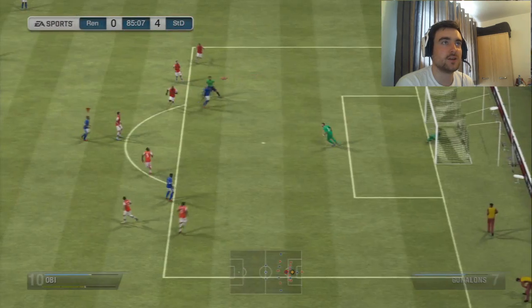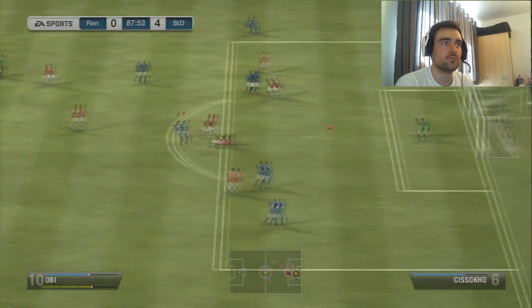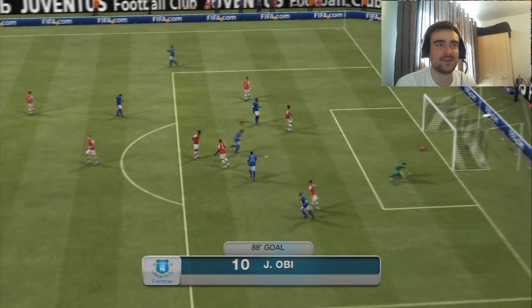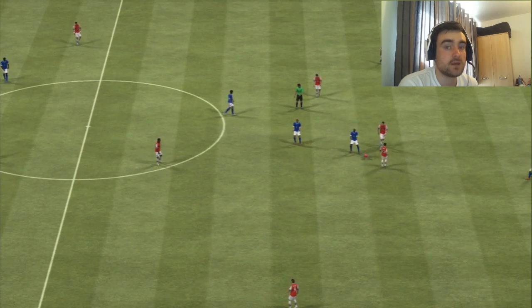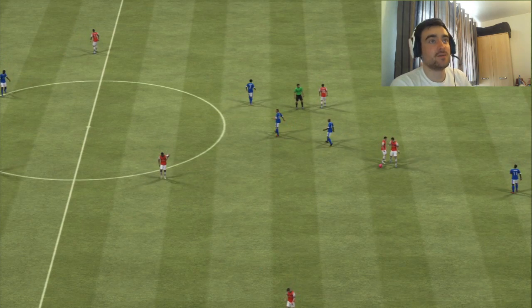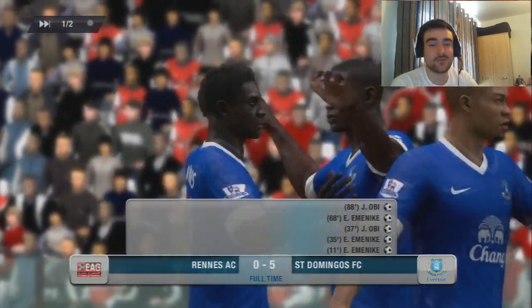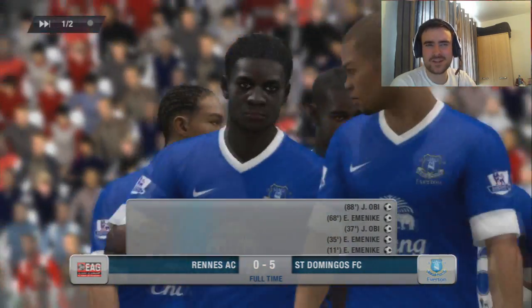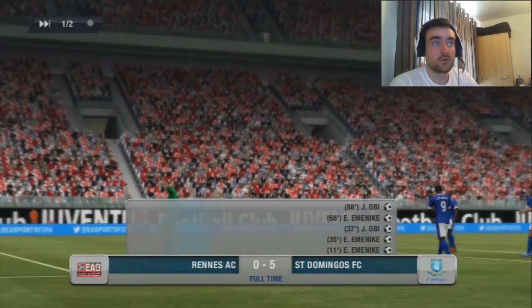Penalty — we'll go for another goal. Let's stick the goalkeeper on it just for a laugh. The goalkeeper steps up, smashes it down the middle and it's off the bar! Then Obi bangs it into the back of the net in the 88th minute — five nil! That's the end of the game — a convincing five nil. Could have been six if we hadn't put the keeper on the penalty, but this is actually a pretty decent team going forward.